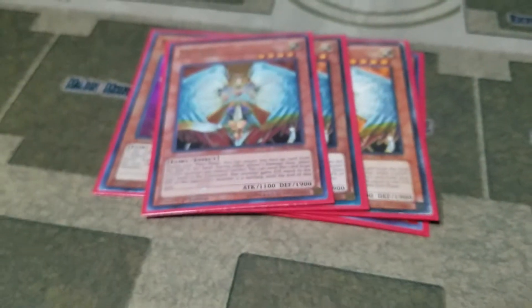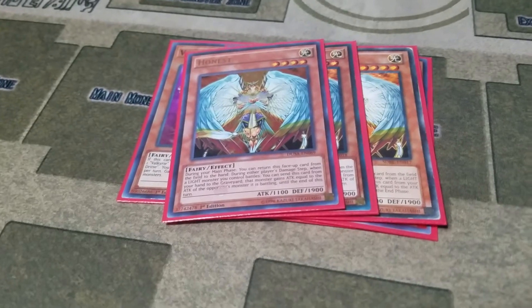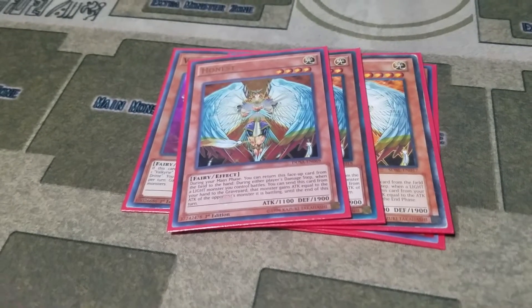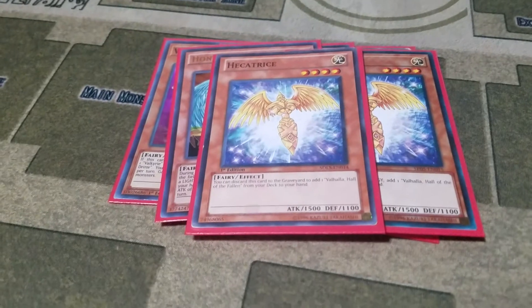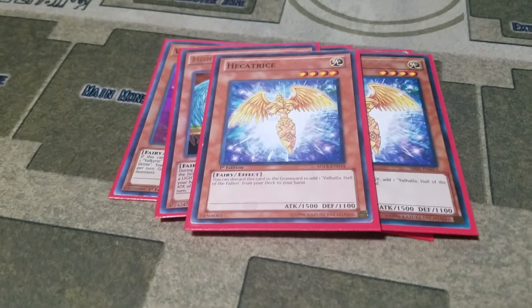Then I play three Honest, the main battle protection you have in this deck. And then I play two copies of Hecatrice — I probably should change this — and Valhalla Hall of the Fallen back to three.